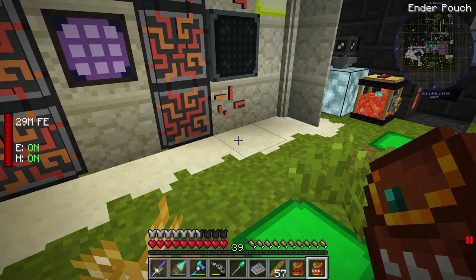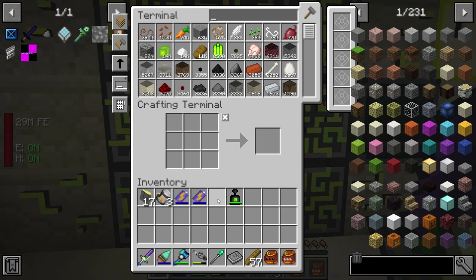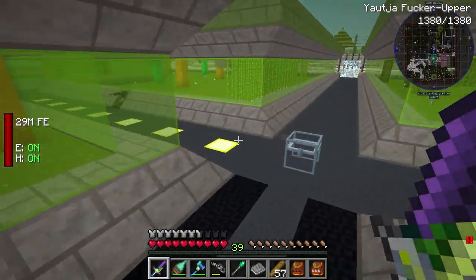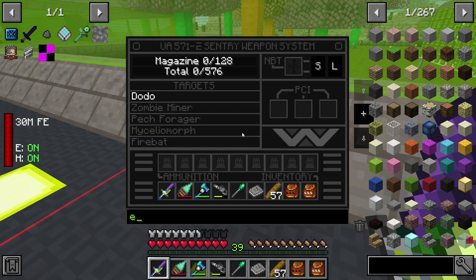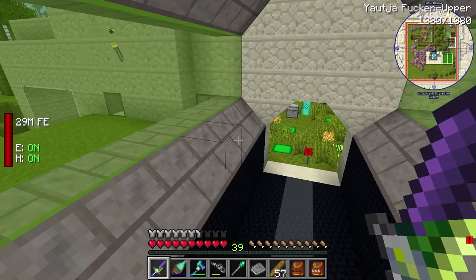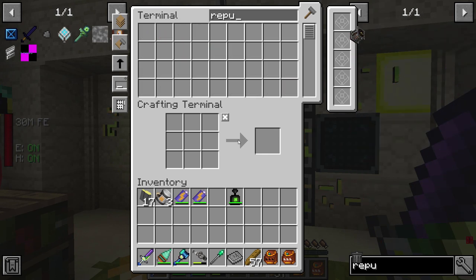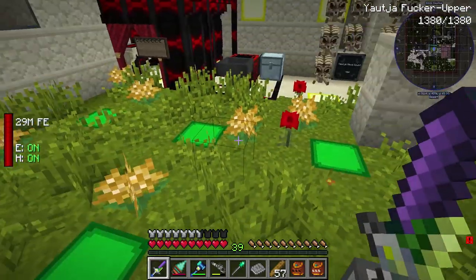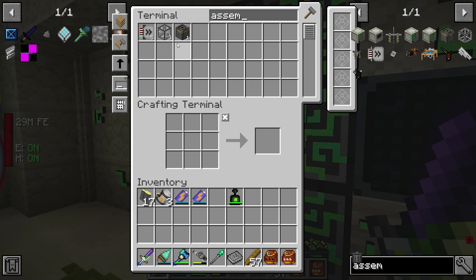Just in case it gets through somehow. Next up I want to set up some sentry guns — I'm not entirely sure what type of sentry guns I should set up. The AVP mod's quite buggy at the moment, but I'm pretty sure the sentry guns got a bug fix so they might actually be not bad. I'm gonna need some power lines, a repulsion generator, and I need the assembler to make the things.